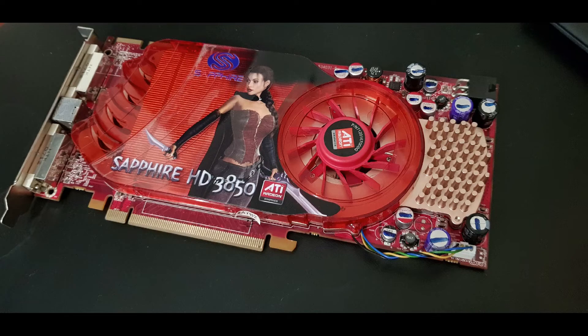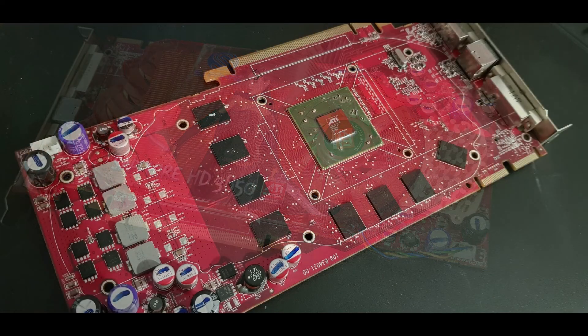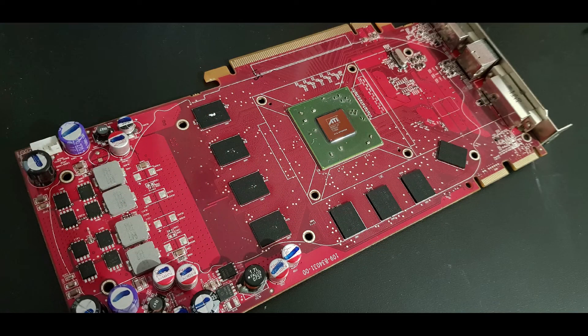The card has 256 megabytes of GDDR3 on a PCIe bus with 320 stream processors and a memory bandwidth of 53 gigabytes a second on a 256-bit memory bus. It's got a core clock speed of 668 megahertz and a memory clock speed of 830 megahertz. The card is compatible with DX10 titles as well as OpenGL spec 3.3.